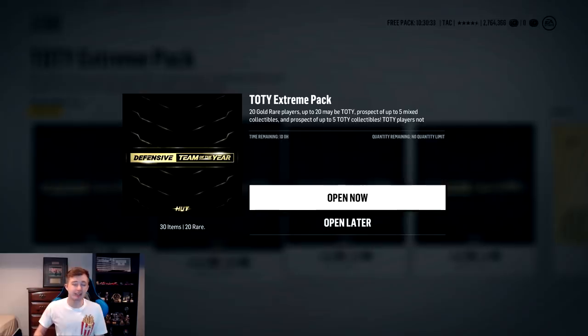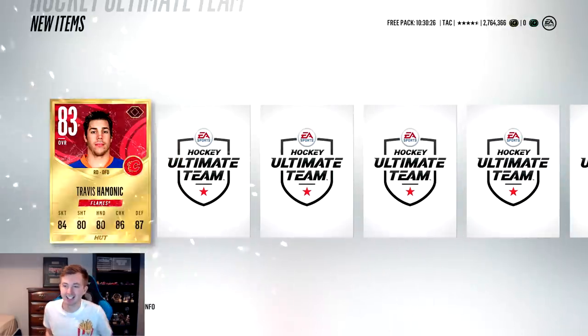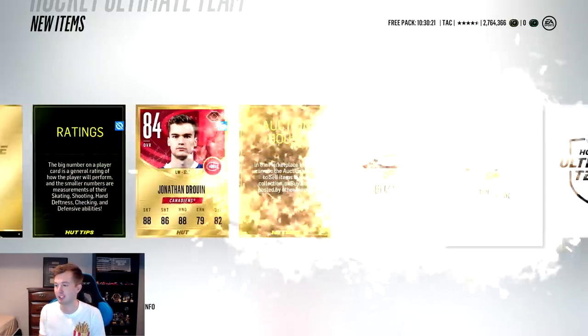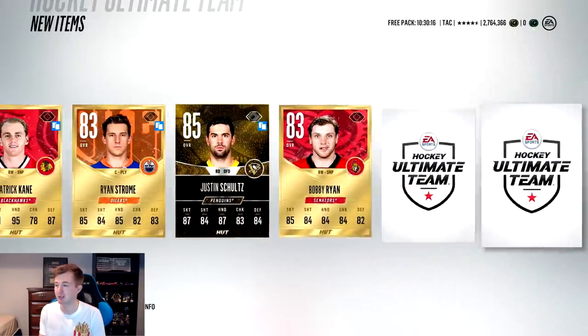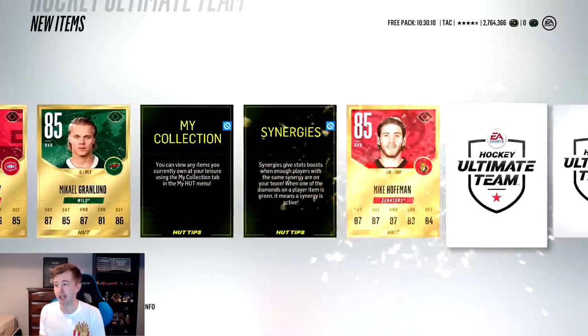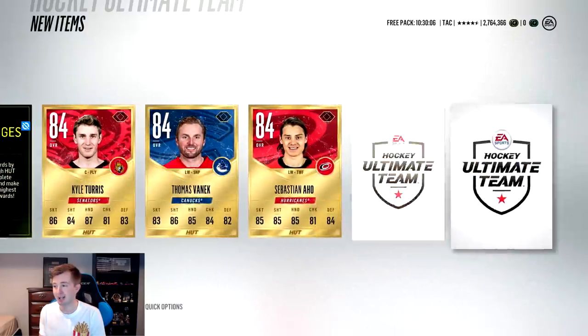Next pack - trying a water bottle flip while staring into the camera to catch it in my peripheral vision. Couturier's got a team of the year. Gold collectible, Jeff Carter, third Patrick Kane I think. Another Prime Time Schultz. Blake Wheeler, another gold collectible, and Patch Ready. This is a pretty good pack - team of the year would just top it off.